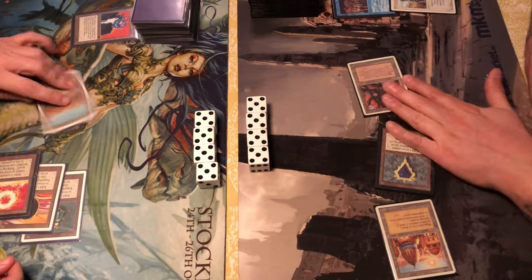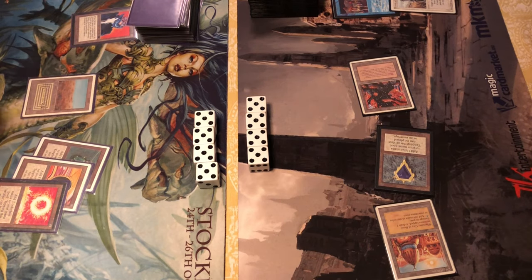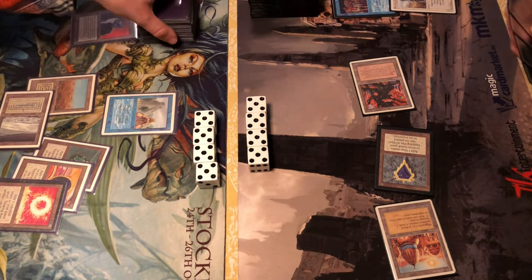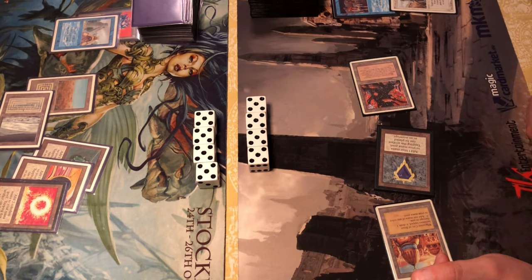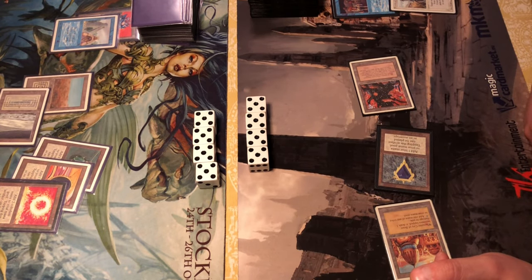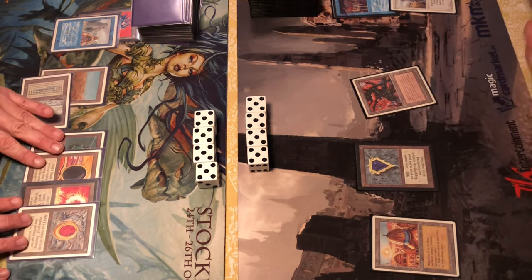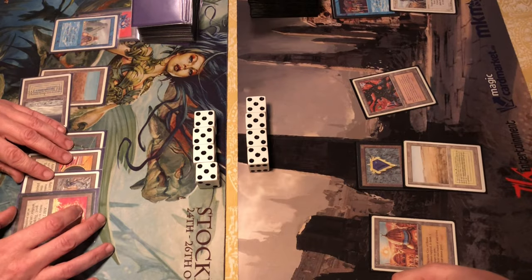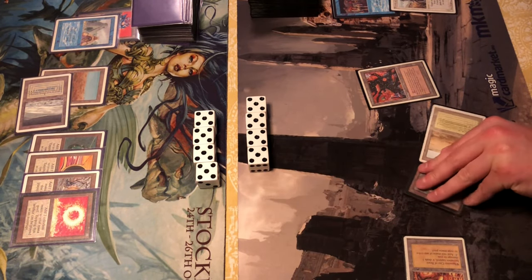He attacks again, getting back to 20 life — though he should take a damage from that City of Brass. Ancestral Recall — pretty good hand so drawing into a lot of stuff and mana-fixed now. A Mox Ruby coming out as well, so not really minding any Armageddons from his side at this point anyway.